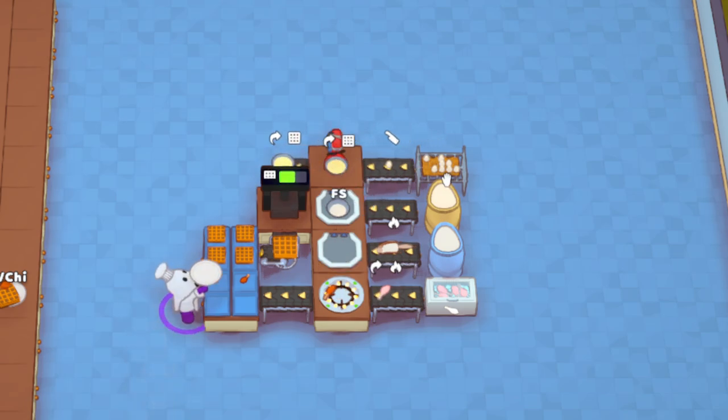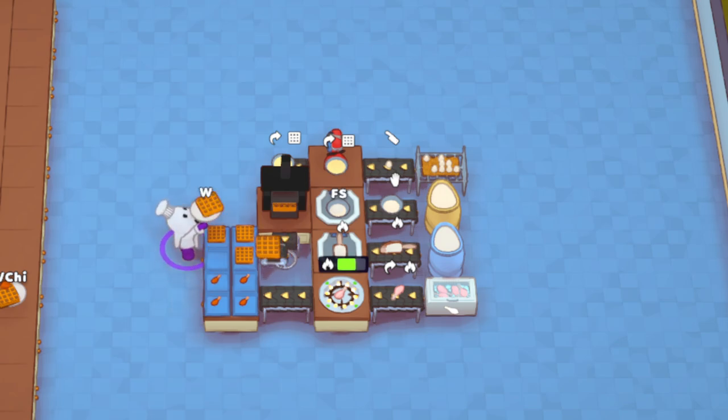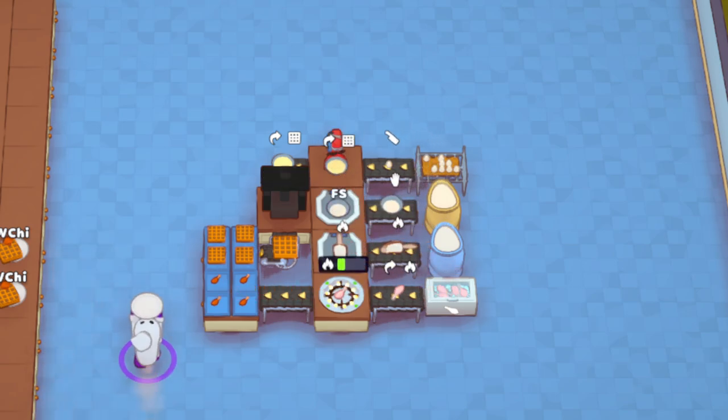The way waffles work, you can't grab the chicken first because it's considered an extra — kind of like how beans are. Beans are a topping but you can't put them on the plate first. You can't grab the chicken first, which is fine because you can never serve the chicken without the waffle. It's one waffle per plate, then you grab the chicken. So you either have waffle with chicken, or just plain waffle.